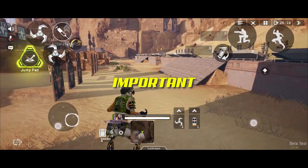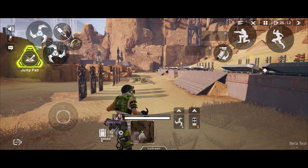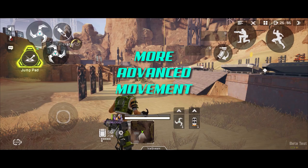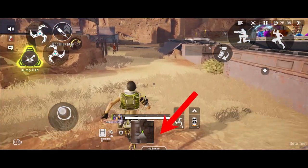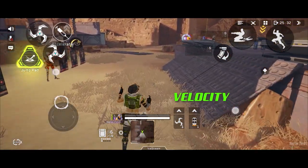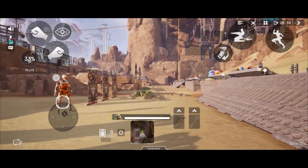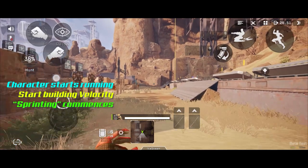There are two main things you definitely need to know and understand before going ahead with anything to do with movement: velocity and foundation moves. These two things will allow you to unlock more advanced movement combos. Velocity is basically how fast you get from point A to point B, and in Apex Legends Mobile it actually determines whether you are running or sprinting.